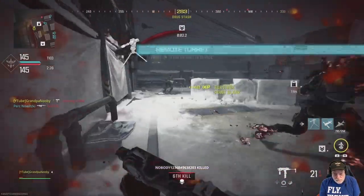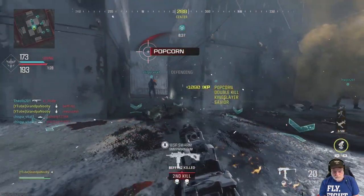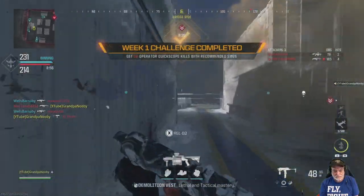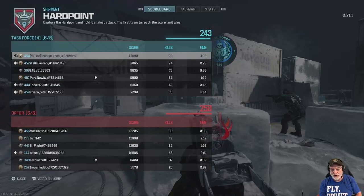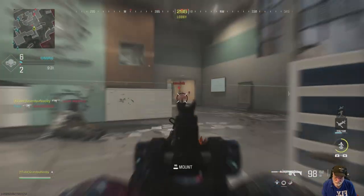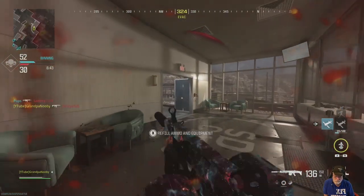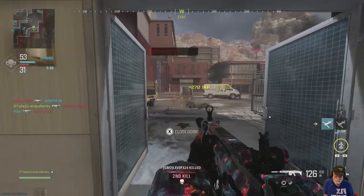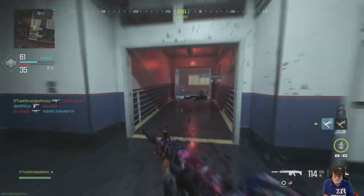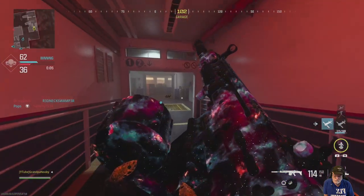I'm looking for quickscope kills, and with an SMG if you ADS at the last second that's a quickscope. Nobody knows — well, I mean Grandpa Newbie doesn't know — what they mean by quickscope kills or 'shortly after ADS,' because I posted my Moores Interstellar video and was confused the whole time as to what they considered a kill shortly after ADS. They changed their vernacular there. So right now I'm just combining the crouch kills, the quickscopes, and the headshots using the Tack Eradicator.